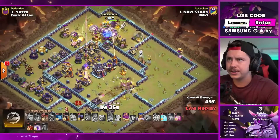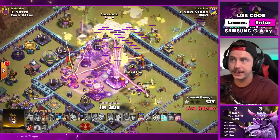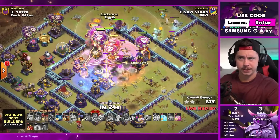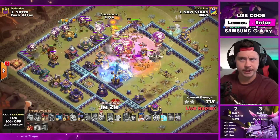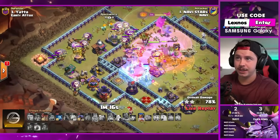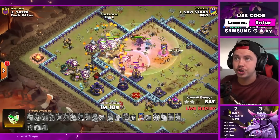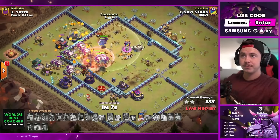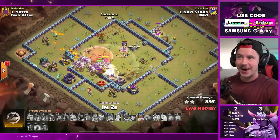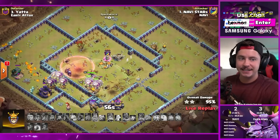He's got the lalo moving in on the top side with the battle blimp for the town hall - queen also going for the town hall. There's his rage right next to the rage tower, town hall drops. Balloons moving through, freeze spell, skeleton spell, another freeze - he still has a lot. Extra lava hound from the bottom, royal champion still has ability, skeletons distracting. Down goes the enemy royal champion, balloons into the monolith - looking great for Stars! He always finds a way to get it done.